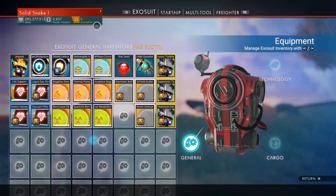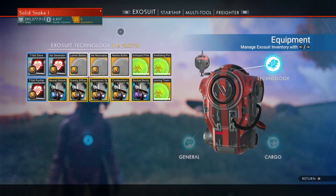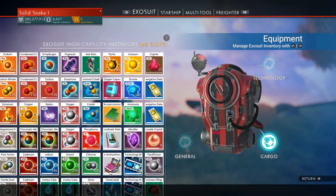So that's how many slots you max out at. General inventory is 48, technology is 14, and high capacity is 48 as well.